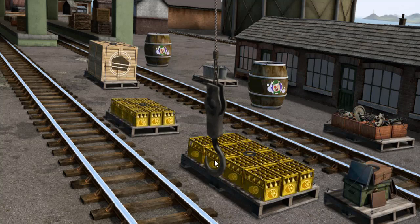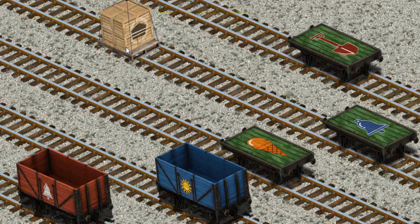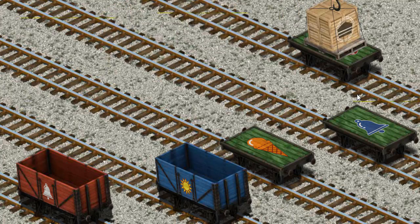Help Cranky find the crates of cake. Help Cranky find the green flatbed with the picture of a red shovel. There you go.